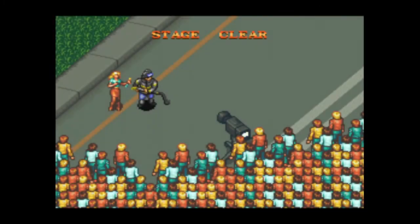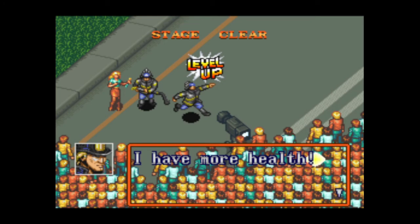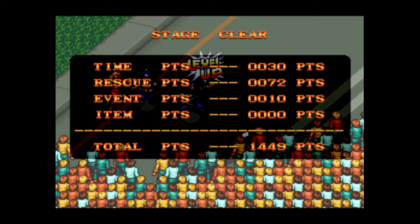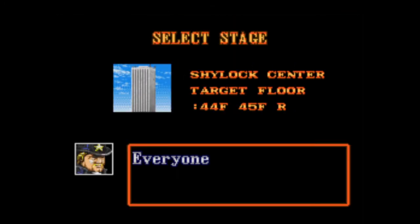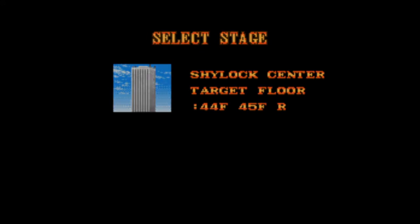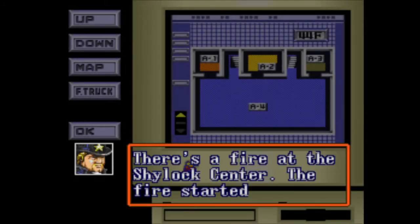Good work, we'll take over from here. I have more health. Somebody's not getting their painting back — I don't care. Alright, two levels left. Let's go to this one — the Shylock Center. Okay, looks like there's two floors to do. There's a fire at the Shylock Center — the fire started on the 45th floor and it's spreading throughout the whole building.